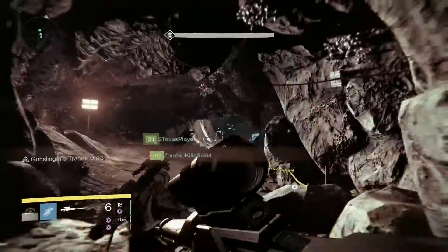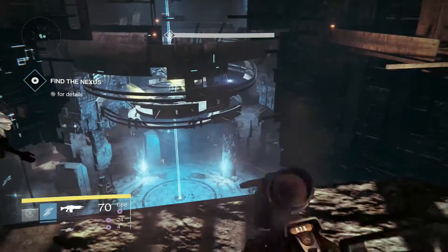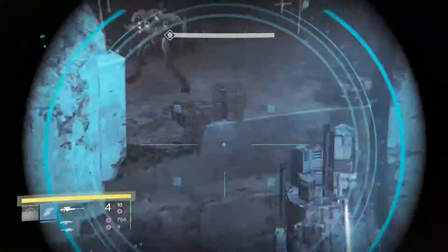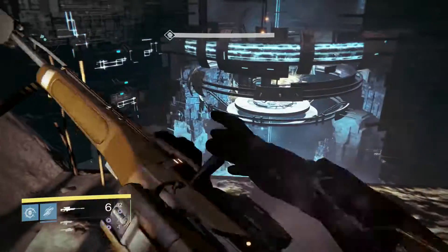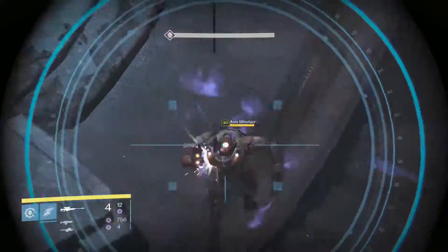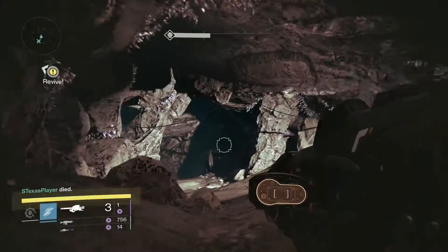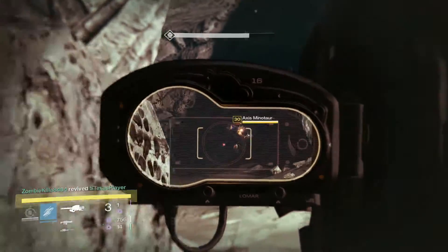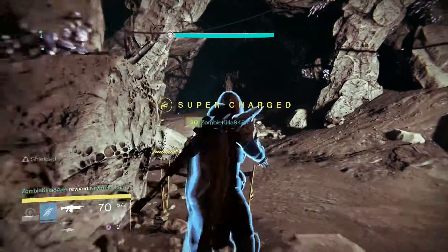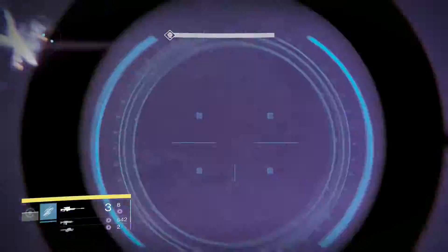This is one of the trickiest parts. Stay here and snipe all the minotaurs so the Nexus can spawn. Someone needs to be on lookout behind you — Bungie set it up so you can't camp up there, and a minotaur spawns behind you. Watch out for splash damage from the minotaurs. That's the one that spawned behind you — you have to kill it really quick. I got killed in the process by it.